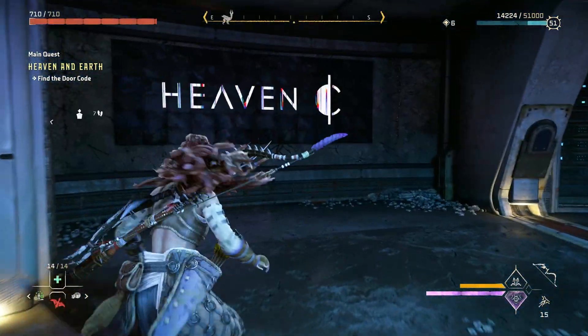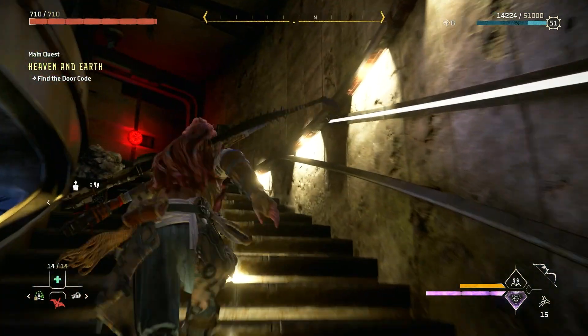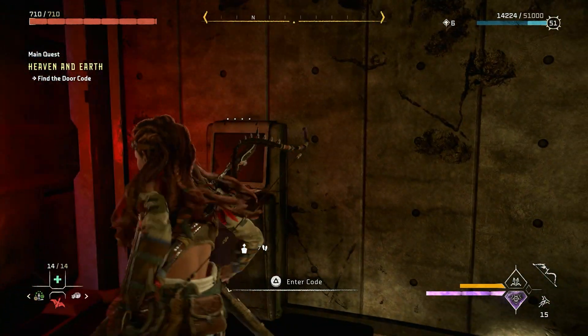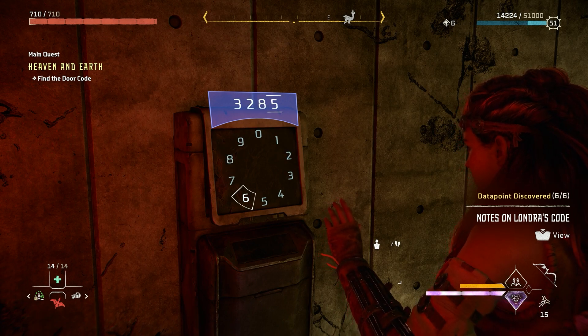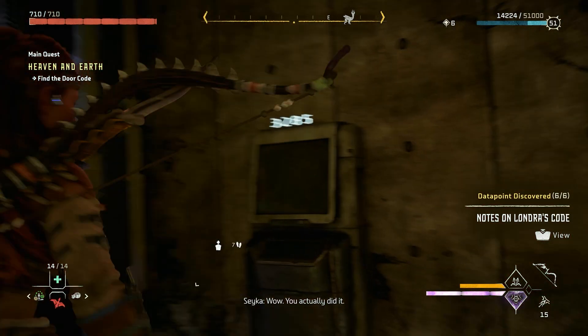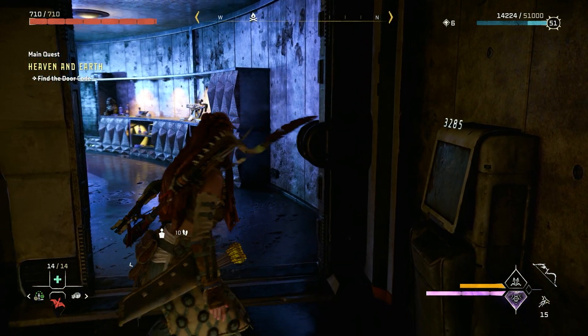So that means if we turn around and go left up the stairs all the way to this console here — where the door is locked with the red light — you're going to type in the code 3285. This is going to allow you to open up the door and enter and proceed with your quest, Heaven and Earth.